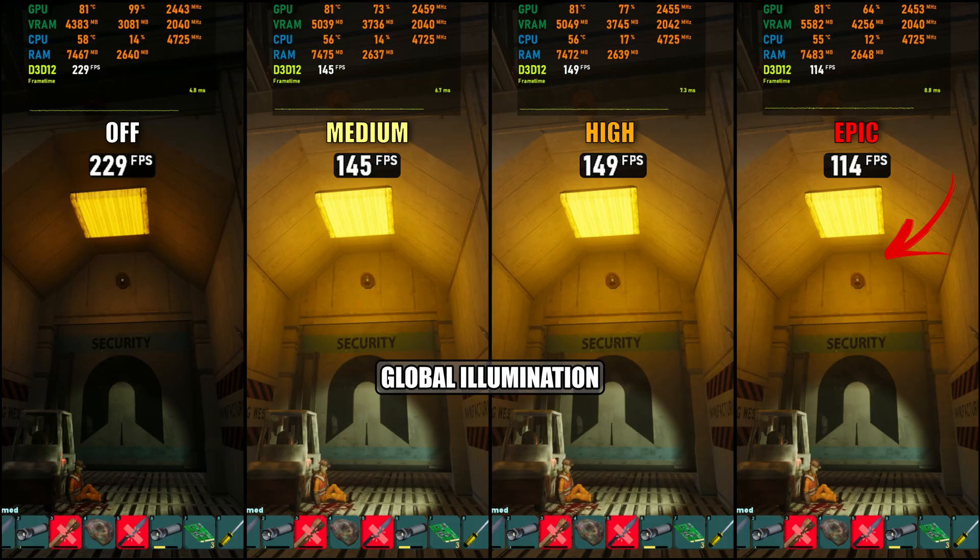According to general documentation and community feedback, Lumen is extremely CPU-heavy thanks to its reliance on surface cache, software ray tracing and bounced lighting — all managed on the CPU, even when GPU-based features are available. So in this game's CPU-bound situations, cranking GI to Epic is mostly wasted.